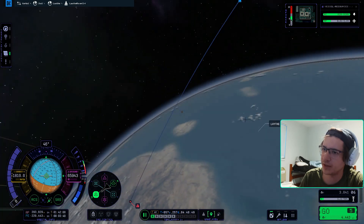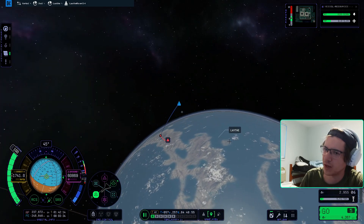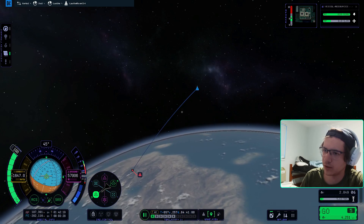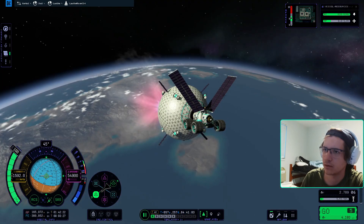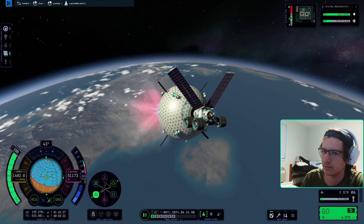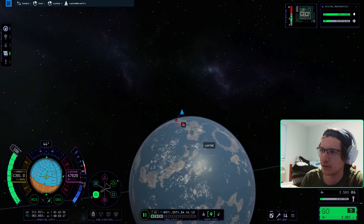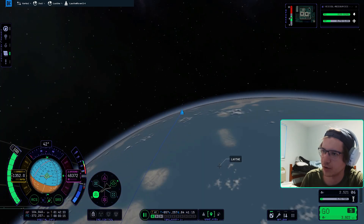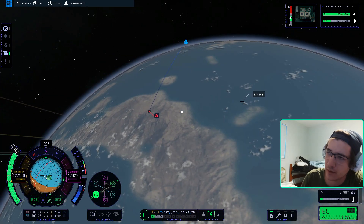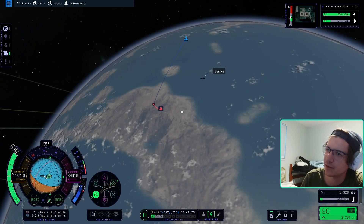We are almost in atmosphere, probably gonna do some burning again. The map view is a little funky, not a fan. Now we can see that we're struggling to face retrograde — now that we're starting to get some drag going on, some atmospheric resistance. We don't want to overdo it, but we're still on pace to hit land. That's good.